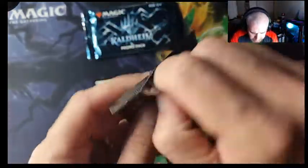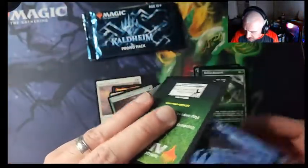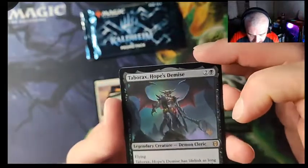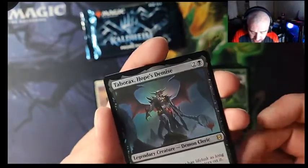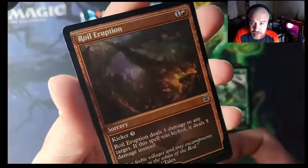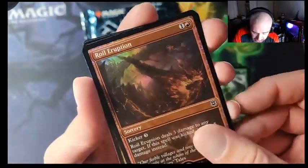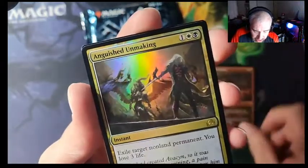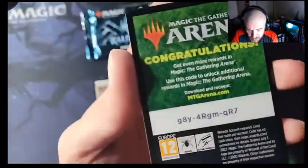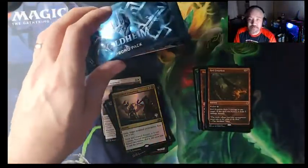Zendikar Rising foil promo pack — this one should be spicier, just like the other foil was. We got Tabarax, Hopes to Demise — oh, that's a beautiful card — Royal Eruption, and Anguished Unmaking. One more code for you. It doesn't really matter if it's foil or non-foil — each one will give you a pack.